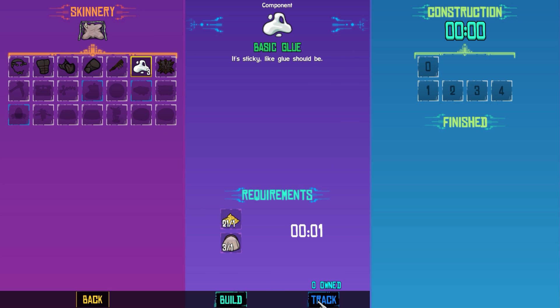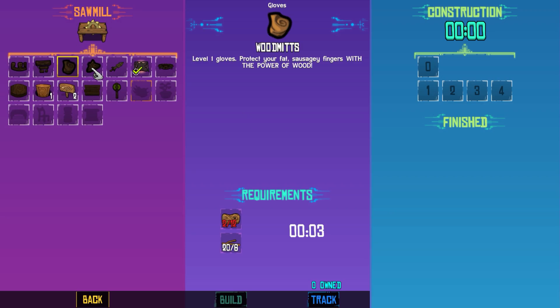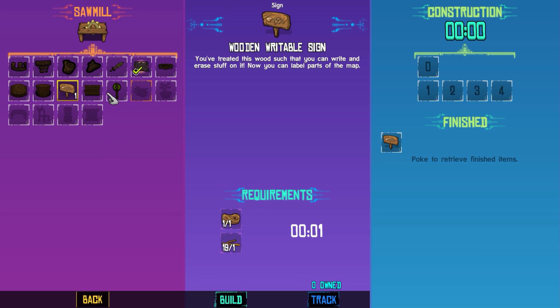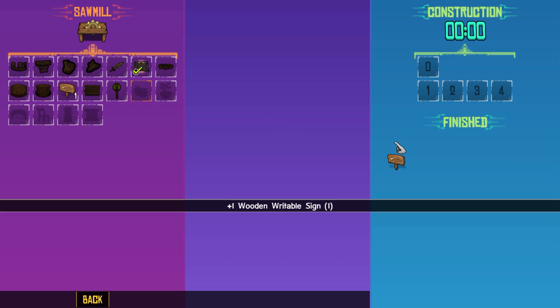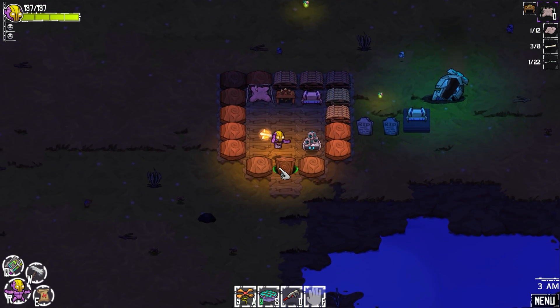Basic glue — it's sticky like glue should be. What would I need this for? Something, but don't need it right now. Oh, this is the sawmill. I don't even need these anymore. I guess if I'm in desperation of armor pieces I can do this, but I don't think I ever would be. Signpost — let's make a signpost, because that's always fun. Glorch — it seems to glow brighter in higher densities. Poking your finger into it burns and tingles at the same time. That sounds sexy. Let's grab this thing.